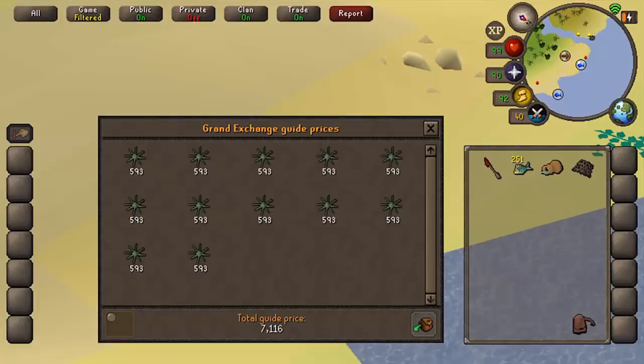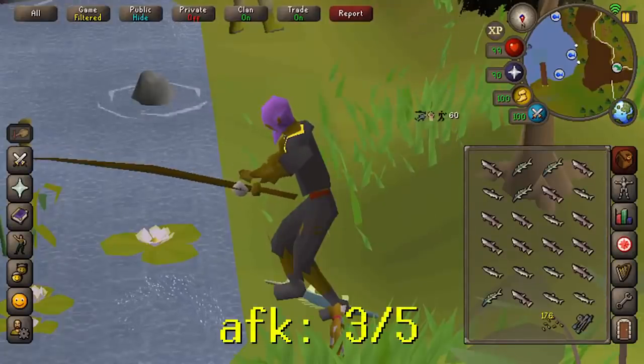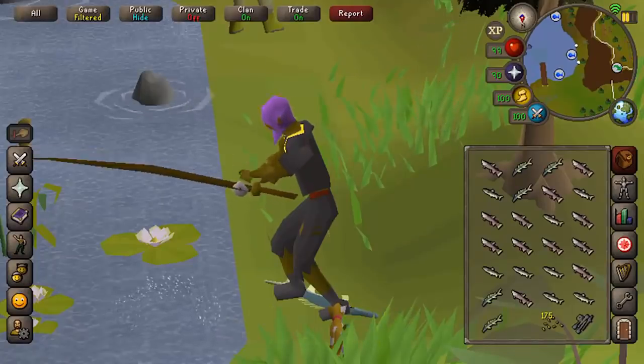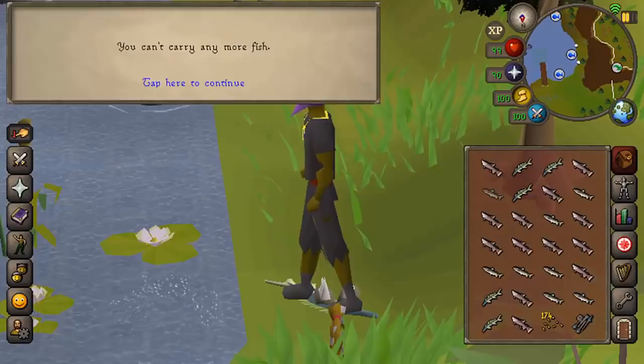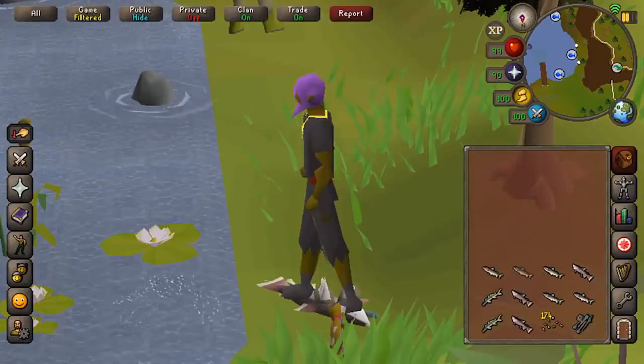Barbarian fishing: you can do this at level 58 and get about 35,000 XP per hour; at level 70, 50,000 XP per hour; and at level 80, 60,000 XP per hour. Usually the spot doesn't move for a whole inventory, and on mobile you can click the drop-all button and just spam click your inventory to drop everything.